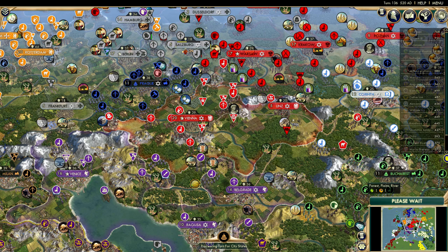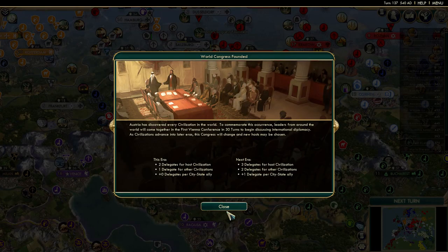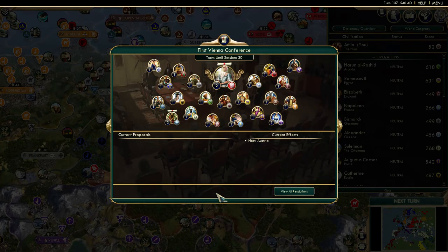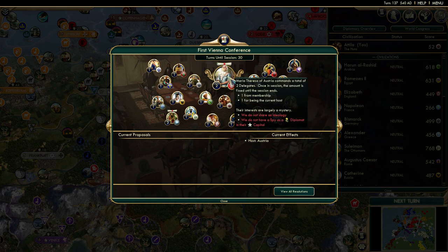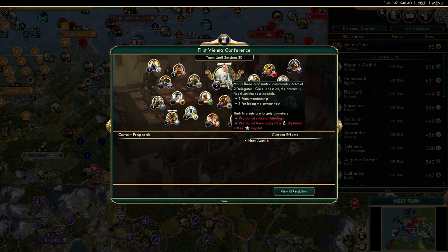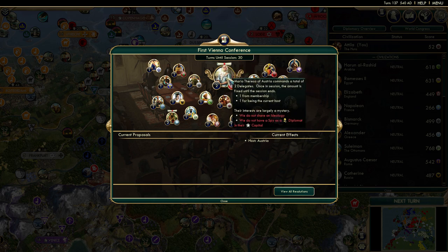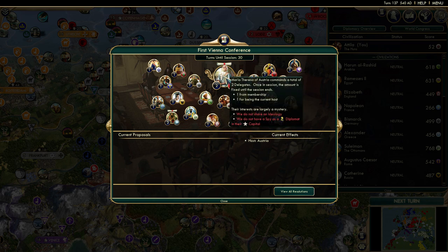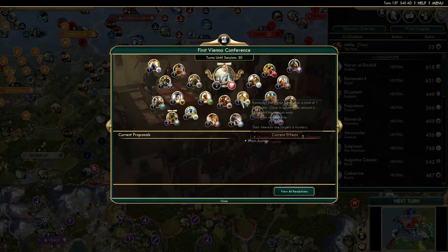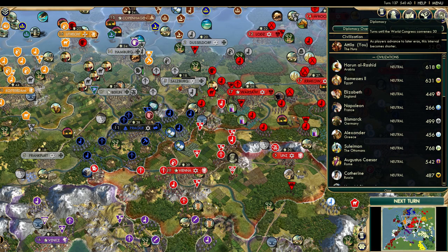We should probably double check on the whole religion thing as well. The World Congress has been founded - I thought it had already been founded. Austria is the one that founded it - did they build the Forbidden Palace? I can't recall. I don't think Austria is going to remain the main host of the World Congress for much longer. I think she might get wiped out, but she will get to vote. I don't think I get to vote.